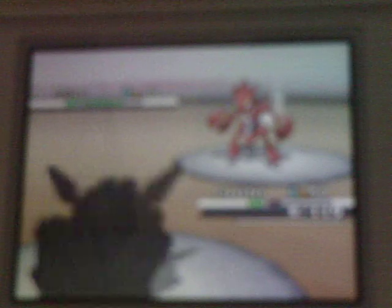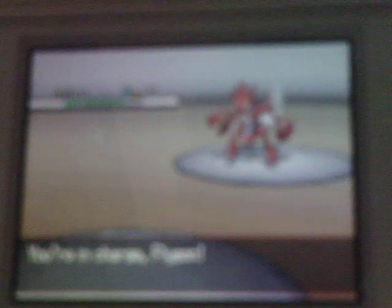Then he goes for the next X-Scissor and it just knocks my Cloyster out. I send in my Flygon and decide to go for an Earthquake to try and weaken him down. I didn't think it could take him down in one hit, so then he goes for his Iron Head and it takes roughly half my health away.